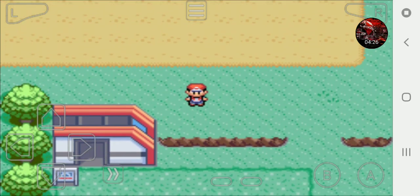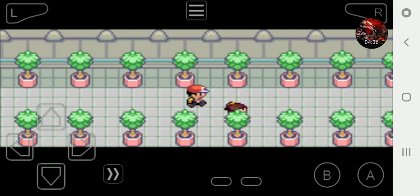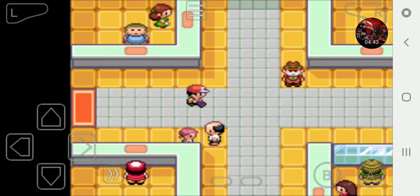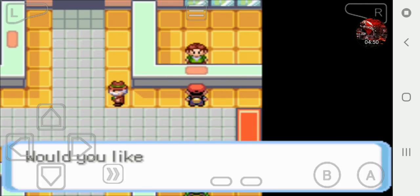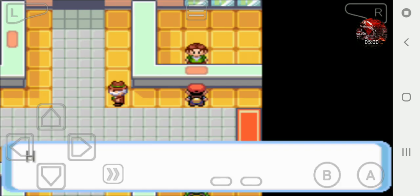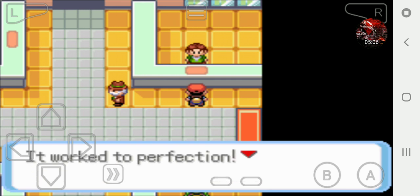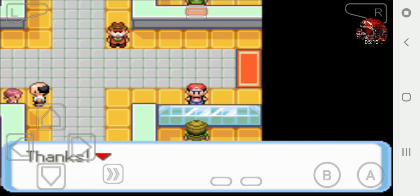We have to go down because we can't go through to Saffron yet. If you guys are enjoying this video please hit the like button and let me know in the comments what you're thinking about the series. Right here is the Move Deleter - let's forget Cut for Flamey. Flamey has forgotten Cut completely. Nice. There's a stone merchant but we don't need that yet.